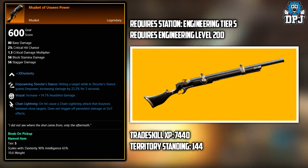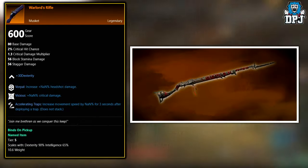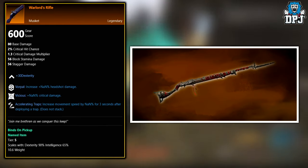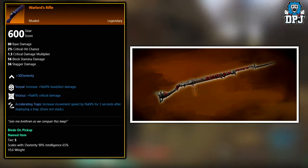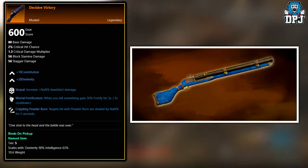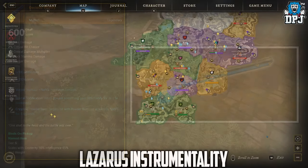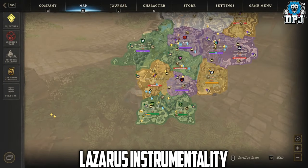The next two are unknown drops — we don't know where these come from. They are the Warlord's Rifle and the Decisive Victory. If you have any idea where these are obtained from or if you've had one, let me know and I'll edit the video description and the video to let other people know.